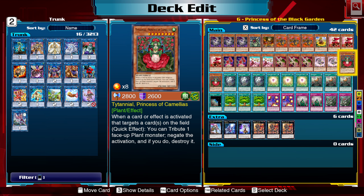And we also have the big one — Titiano, Princess of Camellius. When a card or effect is activated that targets a card on the field, as a quick effect you can tribute one face-up plant monster to negate the activation and destroy it. The big thing is, a lot of these cards under Black Garden are incredibly powerful, especially this last one, which we can set. After it's set, we can just flip it up and it's going to be really powerful.